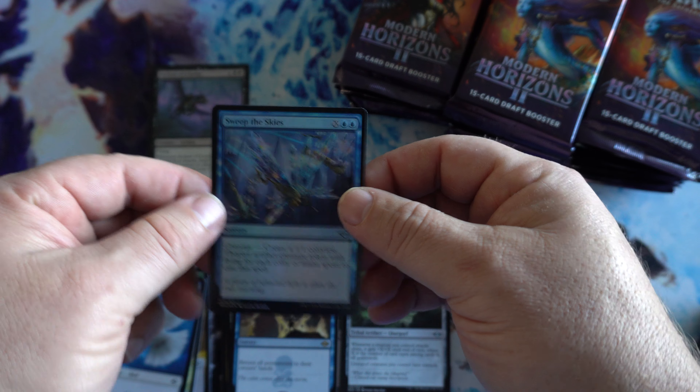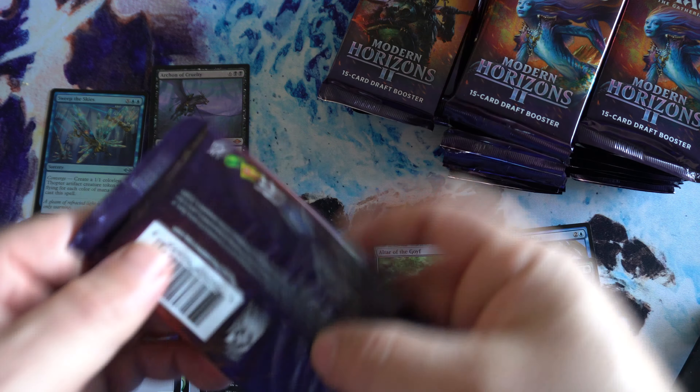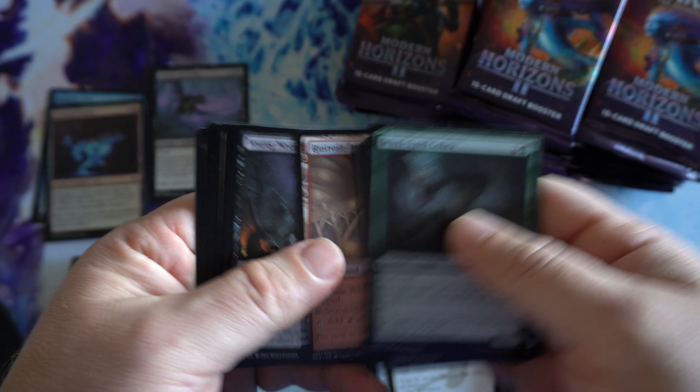First foil is going to be Sweep Disguise. I'll check these uncommons for rares real quick — nothing. Modern Horizons 2, like I said, Set of the Year, Box of the Year. I know it's still in print, not sure how much longer it's going to be in print. Seal of Cleansing and Sanctum Weaver. I can see that once it goes out of print, it could potentially pop up a little bit of value. Anything with the Fetchlands seems to hold its value well long term.